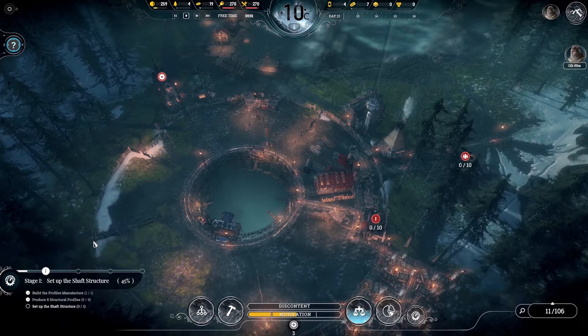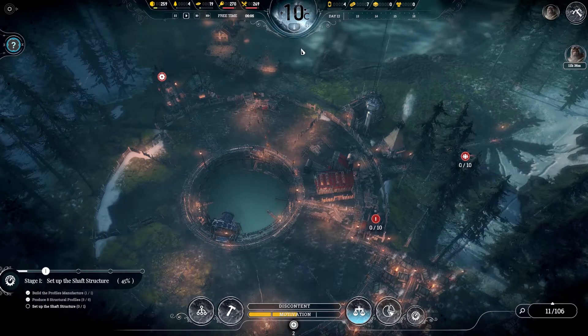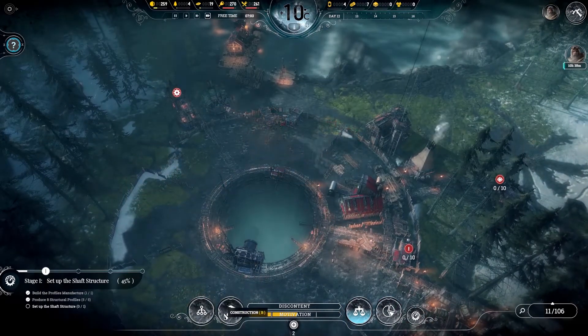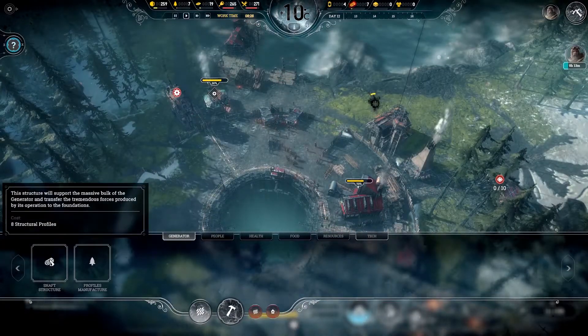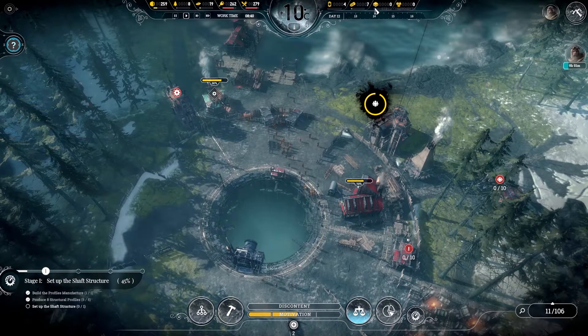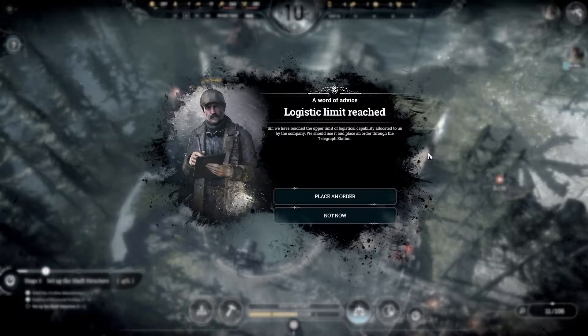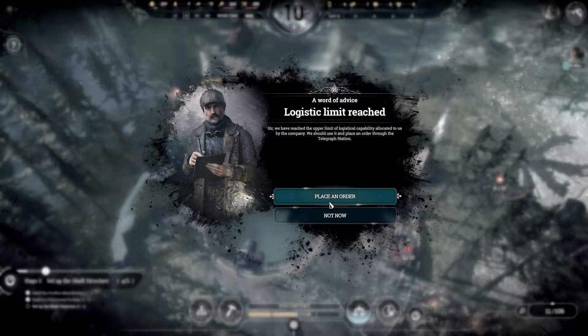Are we late? No, we're 13 hours ahead of schedule. Instruction profiles — we've got seven, so we almost have eight. A word of advice: logistics limit reached. We have reached the upper limit of logistical capability allocated to us by the company. We should use it and place an order through the telegraph station.